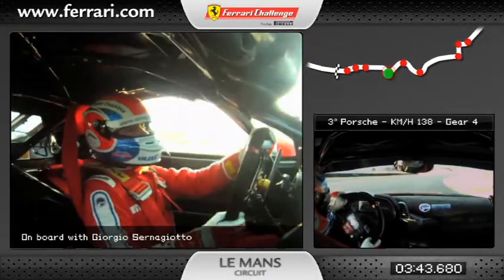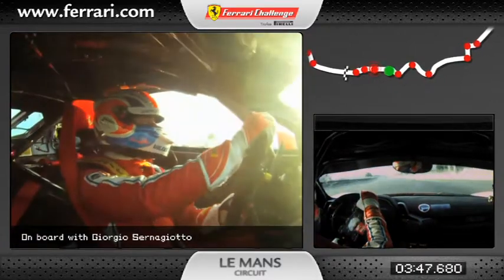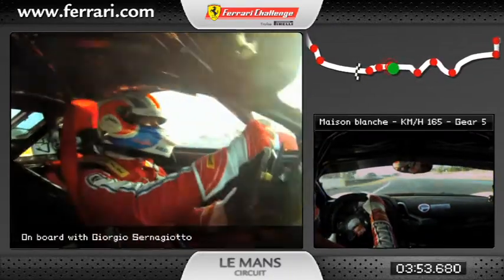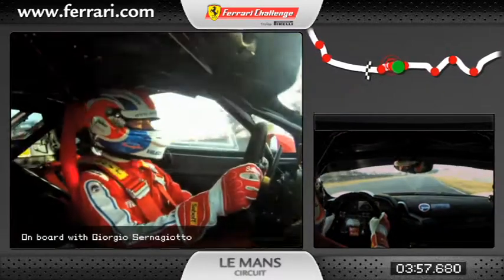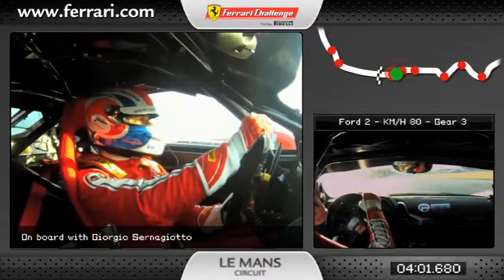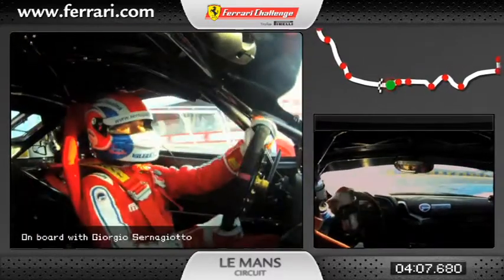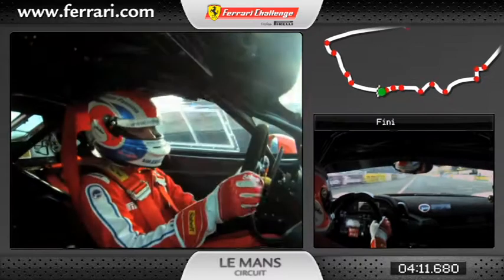138 km per hour — this is Maison Blanche corner. Outside at 182 km per hour, we go in sixth gear for the last two chicanes, the Ford Chicanes. The first one in fourth gear at 117 km per hour, and the second Ford Chicane in third gear, and we finish the lap.